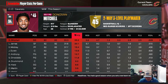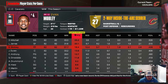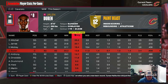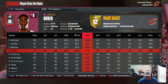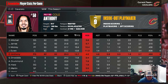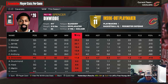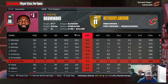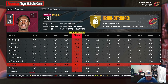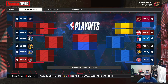Season stats: Donovan Mitchell 25.2 points per game, LeBron 20 points, 6 rebounds, 8 assists, Evan Mobley 16 and 10 with a steal and almost two blocks, Jalen Duren 14 and 11, Cole Anthony almost 13 points, Spencer Dinwiddie 11, Andre Drummond 9.2 and 8 rebounds, Buddy Hield 8. We are the one seed heading into the playoffs.